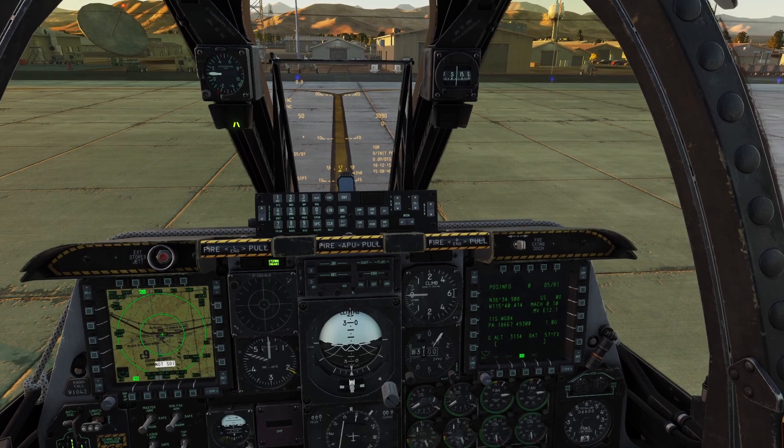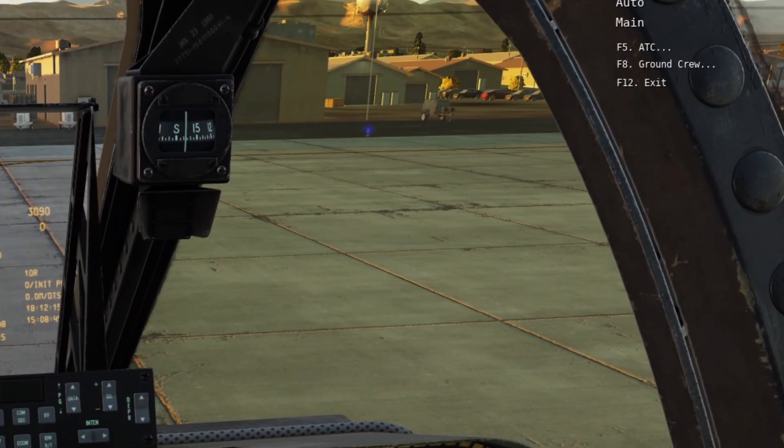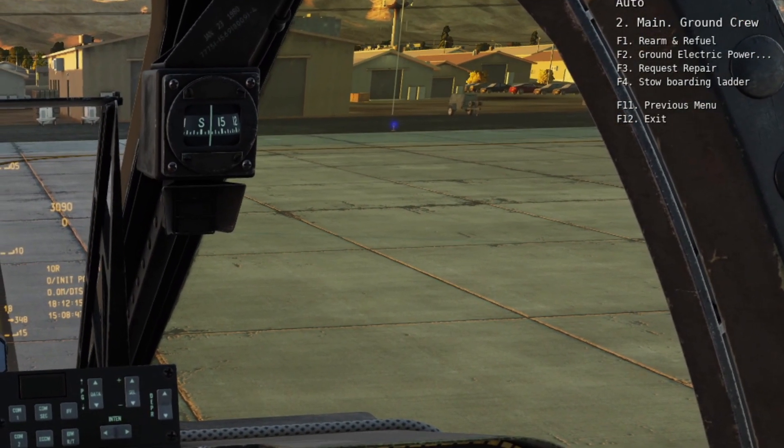If you're new to DCS, you can open the rearming menu by clicking backslash on your keyboard, then click ground crew, then click rearm and refuel.